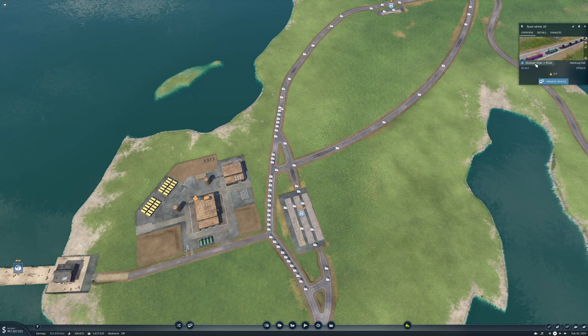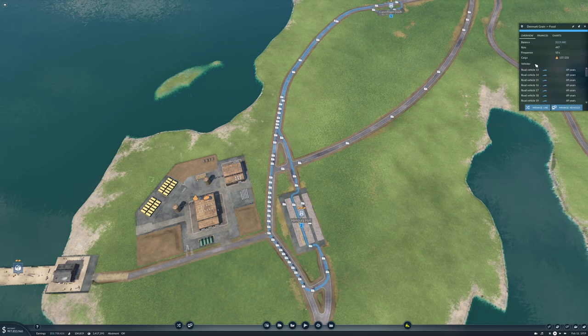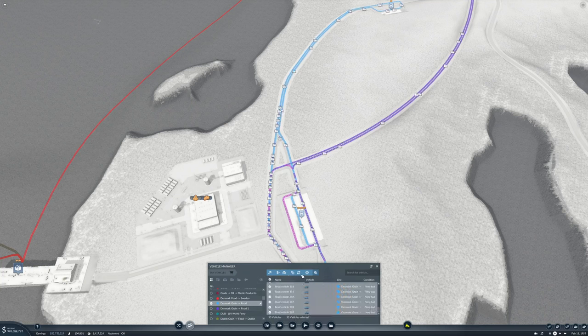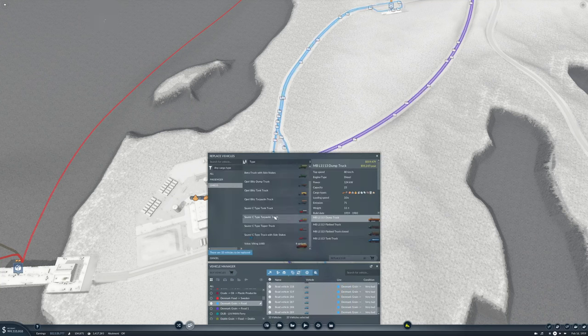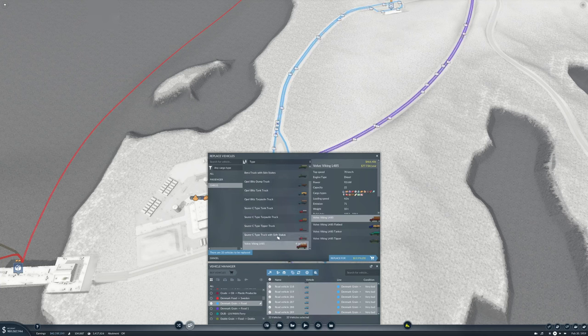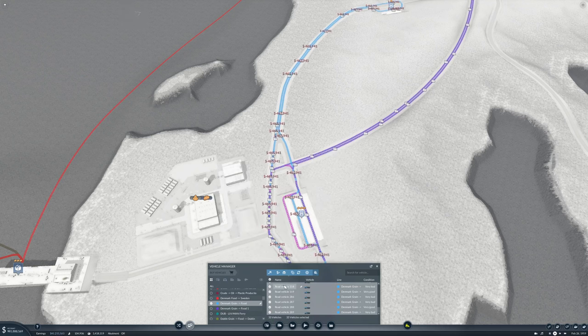Maybe we can upgrade the trucks — what are we using here? We are using Benz Topolans, which have a capacity of 7. The Volvo Vikings have a capacity of 22. I like that. We certainly don't need all of them now.